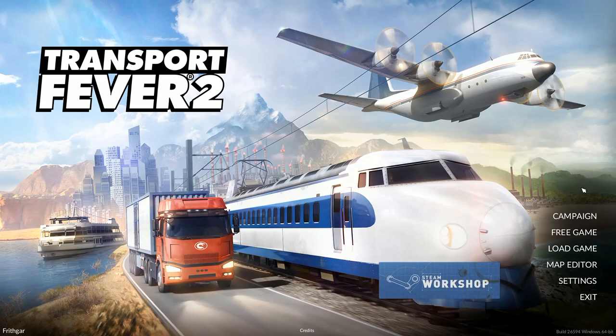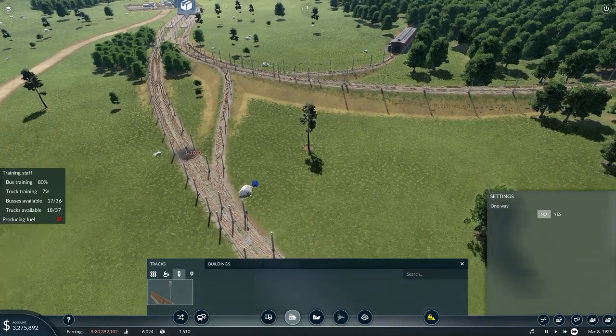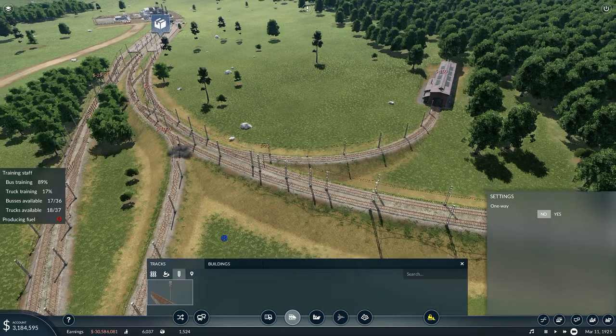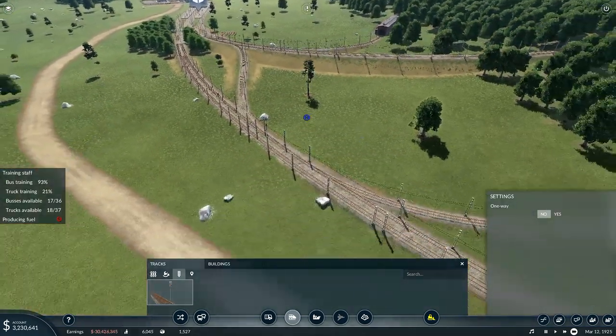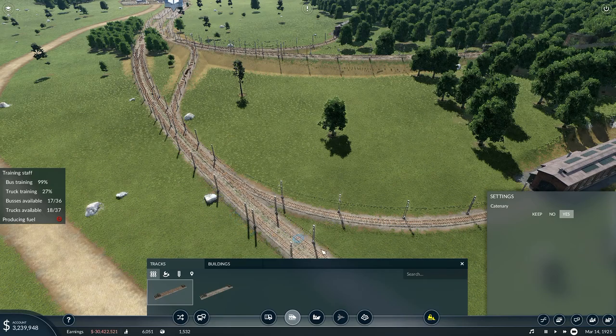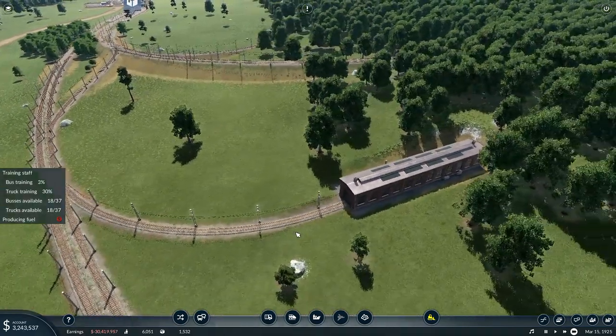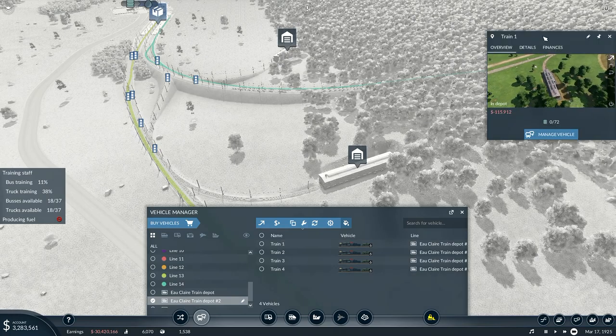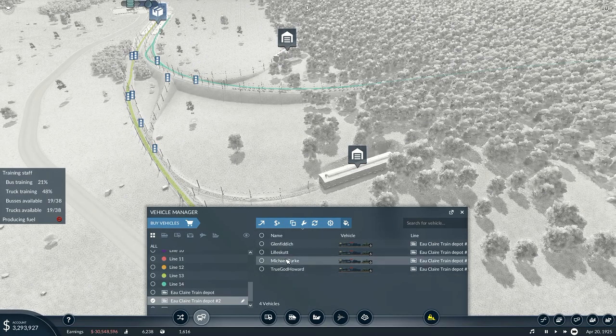Hey folks, it's Frithcar here, how you doing? Welcome back to Transport Fever 2. I'll just put that onto there and then I'll put that one onto there — I think that's all I need to do so that I can actually assign these trains to the correct lines. We need to give them some names first: we have Glen Fiddick, Little Scutt, Michael Burke, and True God Howard.